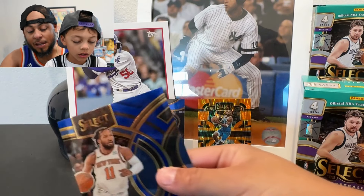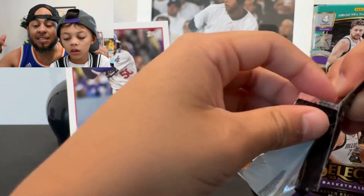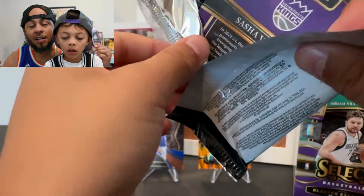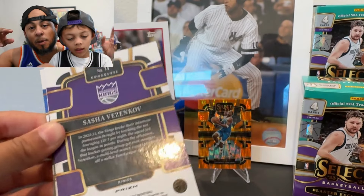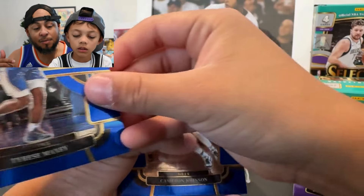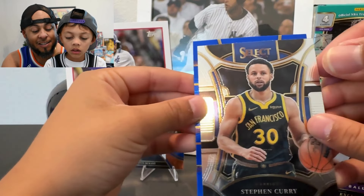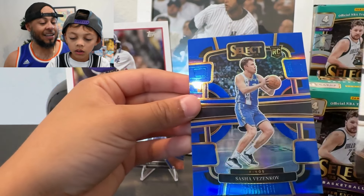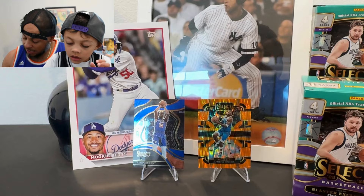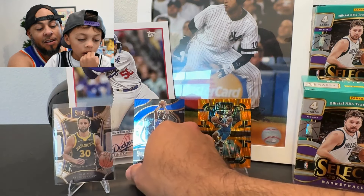The last big change they made to Select is there are also chances to pull case hits out of the retail boxes — there's Lonestar and several others. That's not something that was possible before. Here's the mezzanine — nice, in silver. We got Steph Curry with the shot — that looks awesome. And then Sasha Vezenkov from the Kings, who got some burn at the end of the season during the play-in.